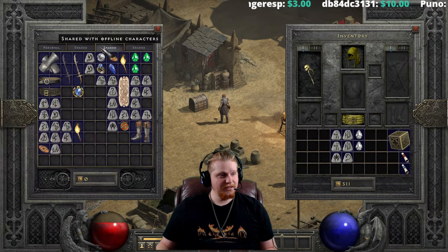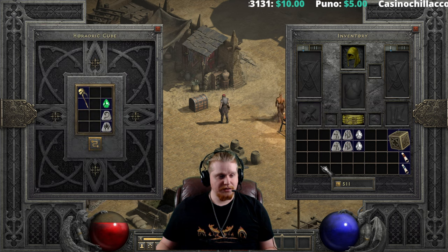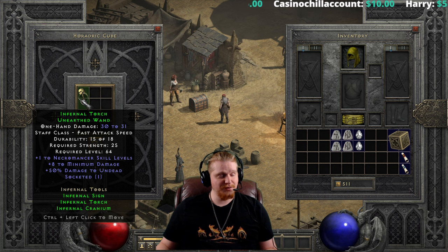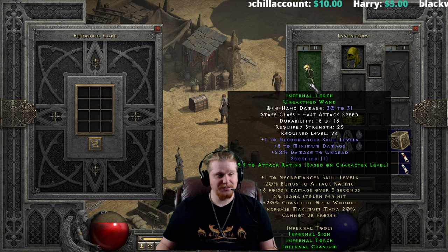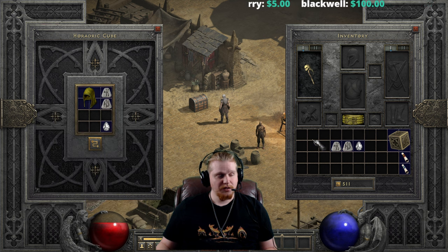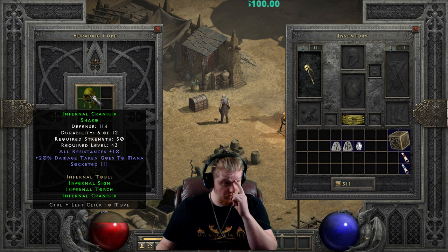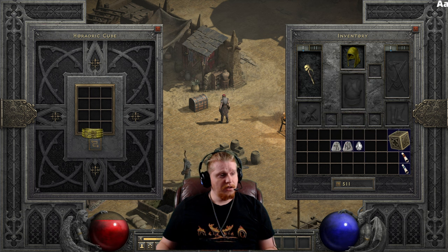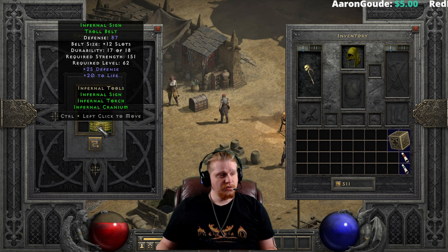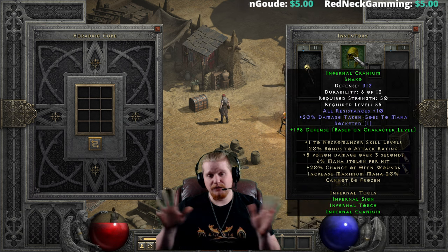Let's upgrade the weapon one more time to the elite version — going from 21 to 29 damage at level 25 to 30 to 31 damage, 25 strength, level 64, which goes to level 76 when equipped. Holy Jesus. The Infernal Cranium War Hat goes from 46 defense, 20 strength, level 22. With a Lem and a perfect diamond we go to the Shako: 114 defense, 50 strength, level 43. Not exactly a great upgrade. Then the Infernal Sign Battle Belt goes from 67 defense, 88 strength, level 25 to the Troll Belt: 87 defense, 151 strength, level 62. Quite honestly I can't really see a reason to upgrade any of these pieces, even one tier.